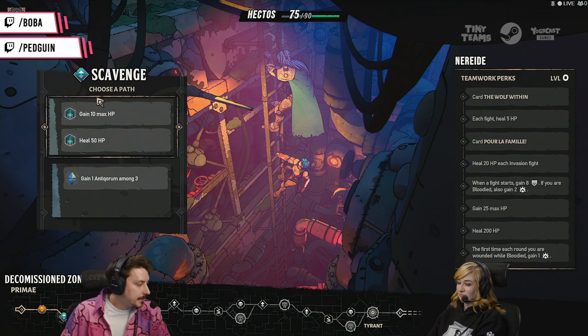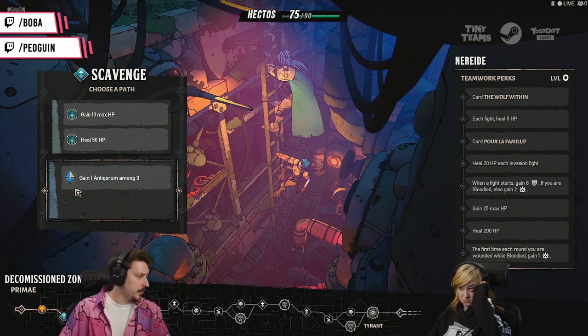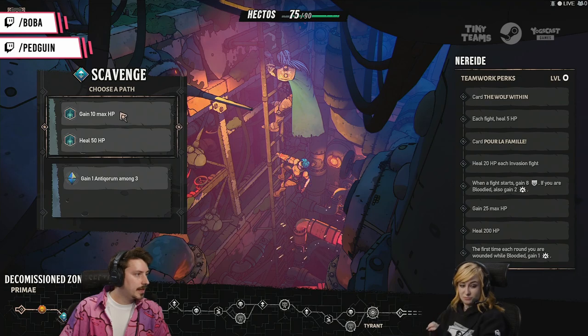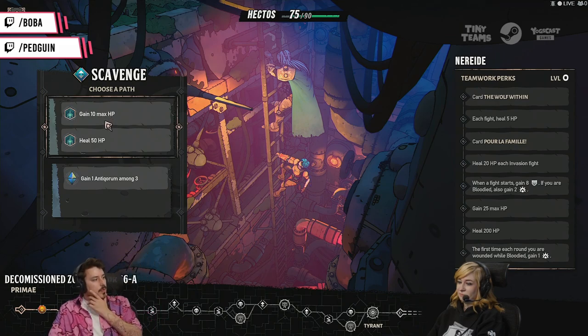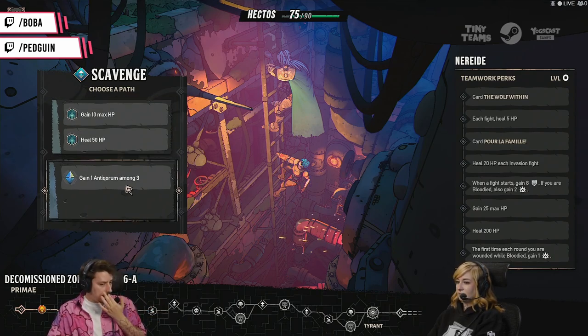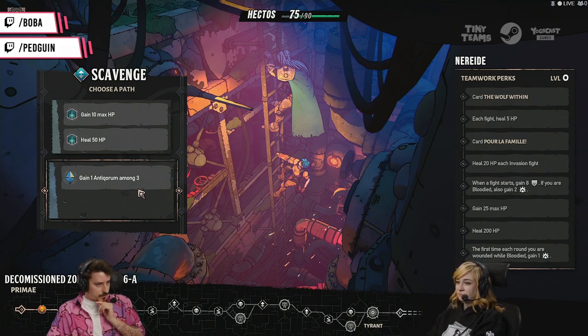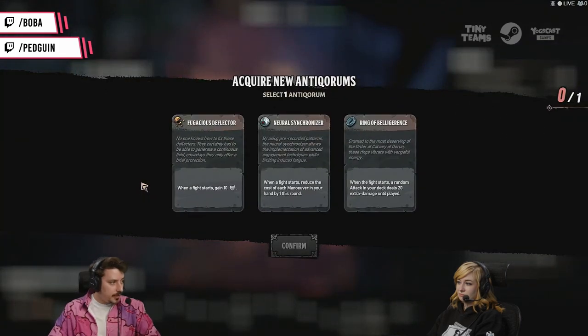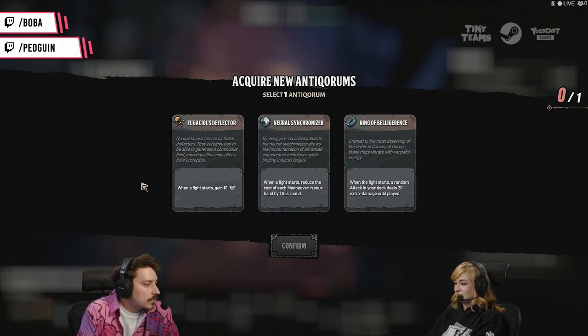We can either gain an Antiquorum among three — I don't know what that means — or gain 10 max HP and heal 50 HP, which would fully heal us and also give us a big max. I like that second one because it seems safe, but I don't know what an Antiquorum is — it might be like a trinket, and trinkets are really cool. I want to find out.